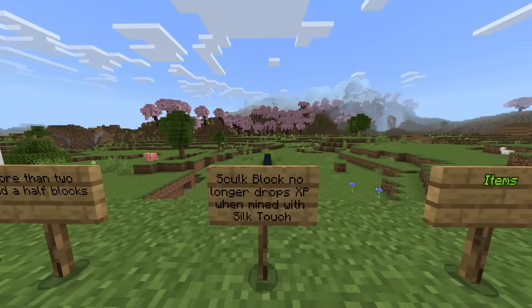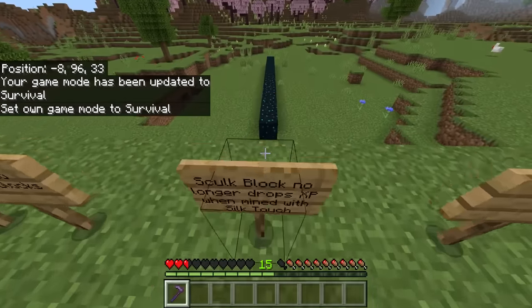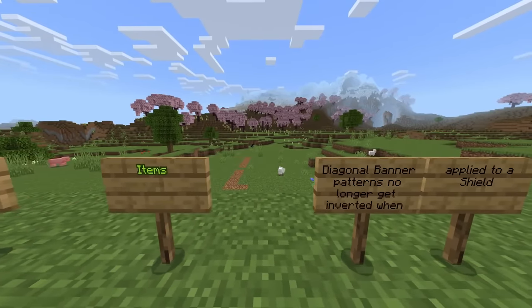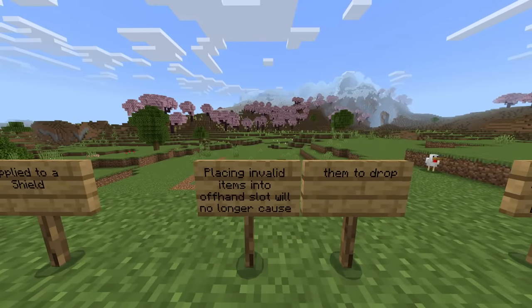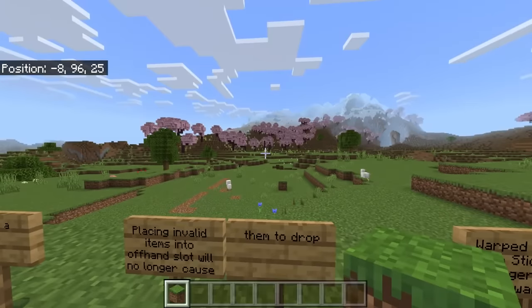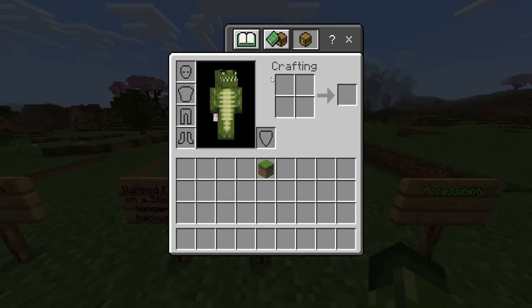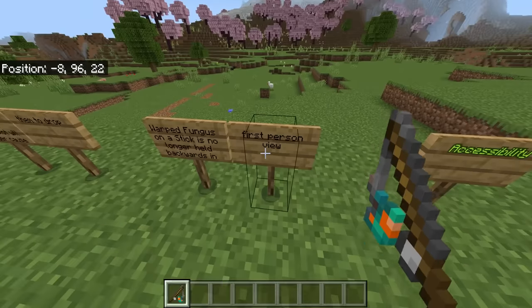Skulk blocks no longer drop XP when mined with silk touch — previously if you had a silk touch hoe and used it on a skulk block, you'd get the block and also get XP. Sadly that's gone. Diagonal banner patterns no longer get inverted when applied to a shield. Placing invalid items into offhand slots will no longer cause the item to drop. Warped fungus on a stick is no longer held backwards in first person view.